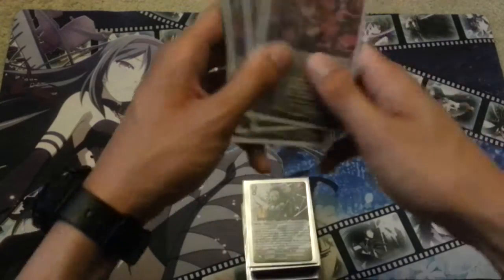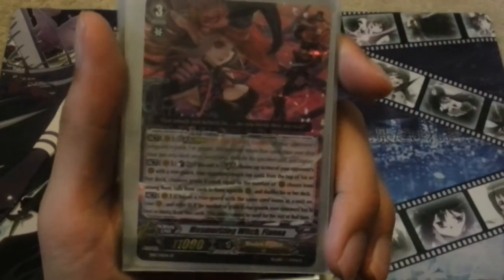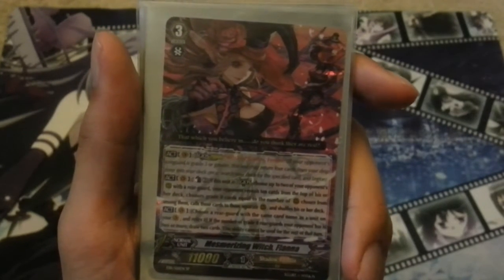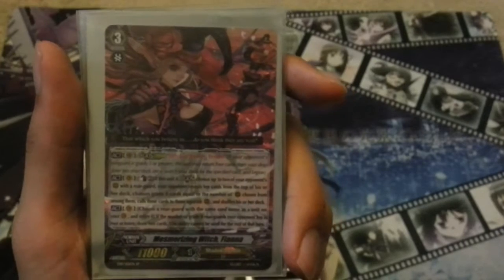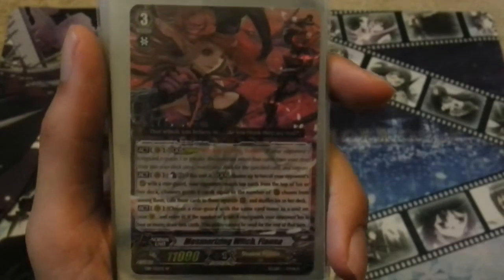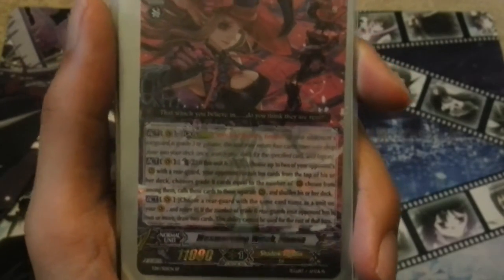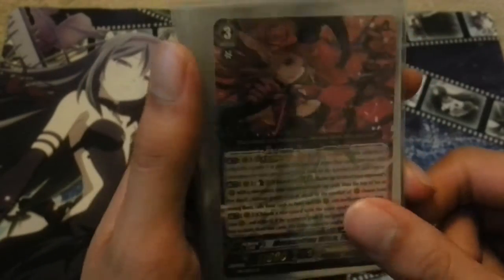For my Grade 3s, I run 4 copies of Mesmerizing Witch Fianna. Fianna's ability — when she's in Legion, you can Counterblast 2, choose 2 of your opponent's rearguard circles, your opponent reveals the top 10 cards from their deck, and then they Superior Call grade 0s to those chosen rearguards. So it screws up your opponent's columns. That's the whole goal of Witches — to just mess around with your opponent's columns and then abuse that to finish them off, because there are cards that interact with grade 0s on your opponent's rearguards.